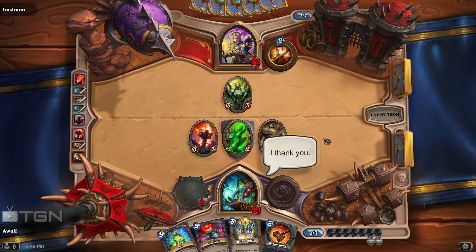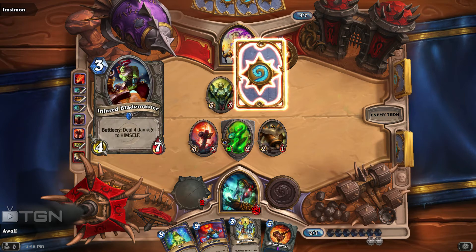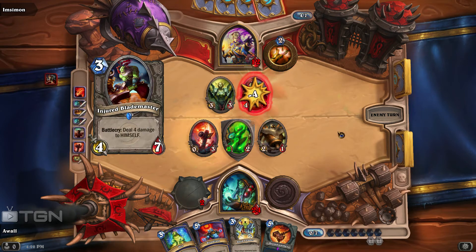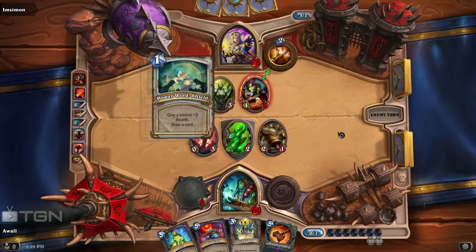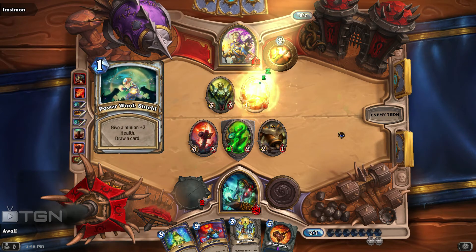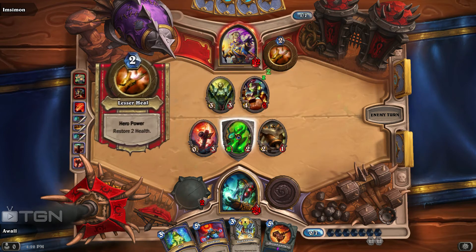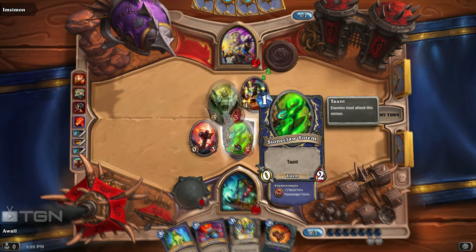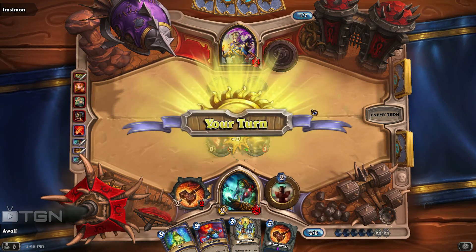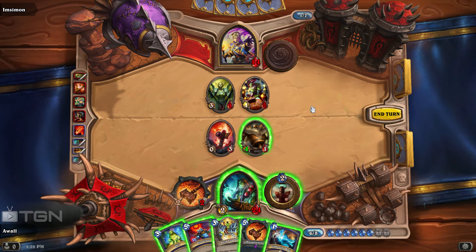It was well played, I know it was well played — thanks! The idea with that play is to keep three minions on the board in order to potentially use Bloodlust next turn to pump up my damage. No doubt he is going to use his Shattered Sun Cleric to attack my Taunt Minion. Yeah, take him out. So now I only have two creatures on the board, which is fairly obnoxious — that sort of limits my options at this time.